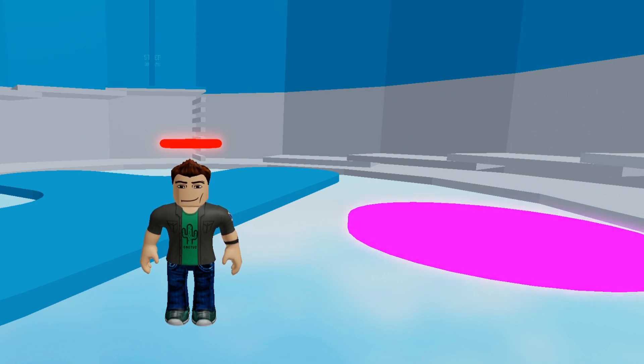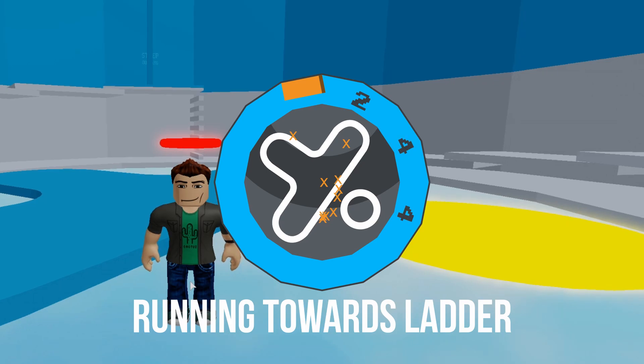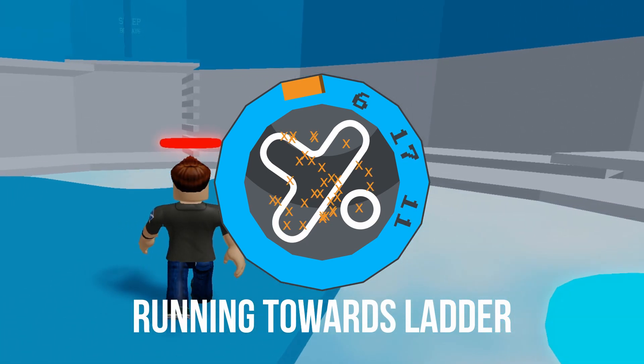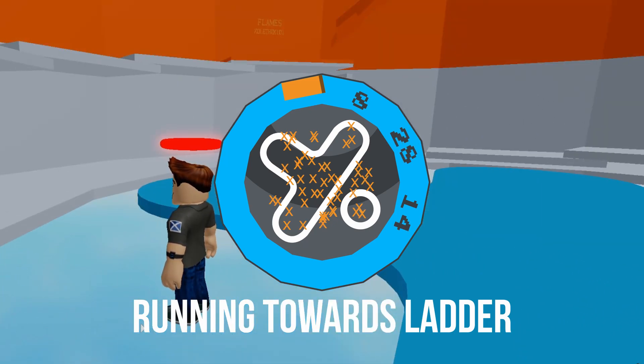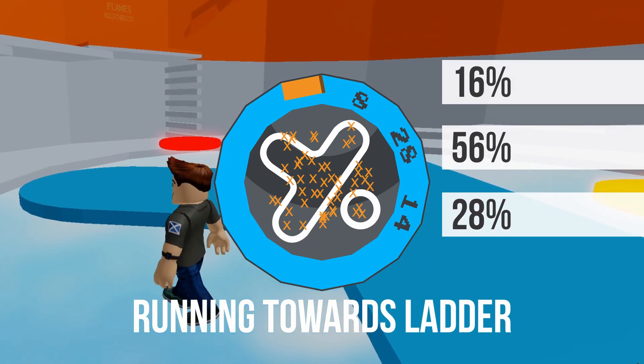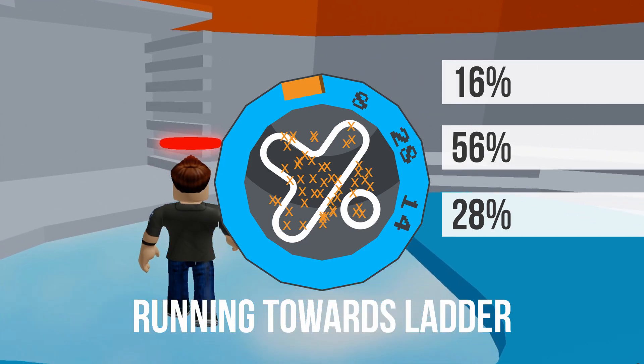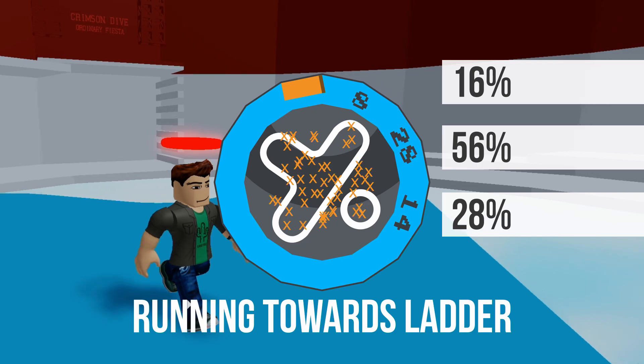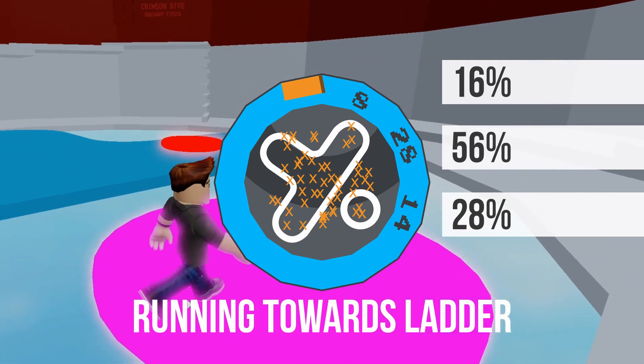Finally, let's see if running towards the ladder will help you spawn closer to the ladder. And with 56%, the middle zone yet again proves the most popular spawn location. This time the far zone is exactly the same as the baseline with 28%, and the close zone is the least likely with 16%.